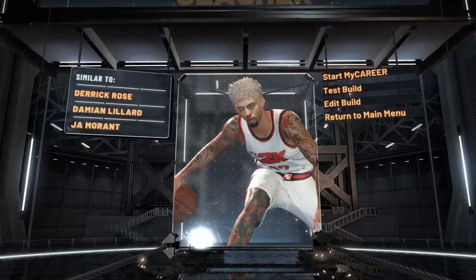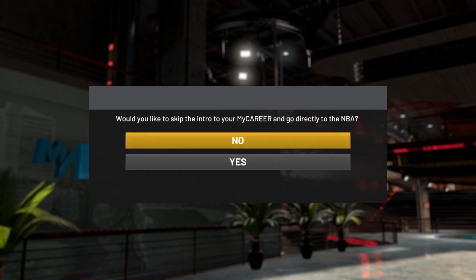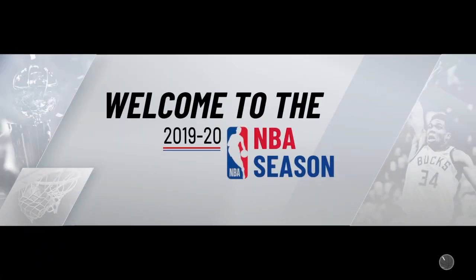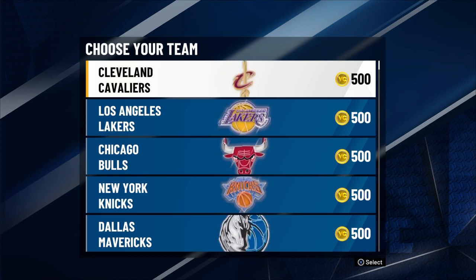Next thing he tells you to do is start up a My Career. And then once you do that, he tells you to click yes — there's gonna be a message saying 'do you want to skip the intro?' So you basically press yes. Then when the screen pops up that says 'Welcome to the NBA season,' this is where he tells you to go offline — go to PlayStation settings, go to network, disconnect and reconnect your internet right away.